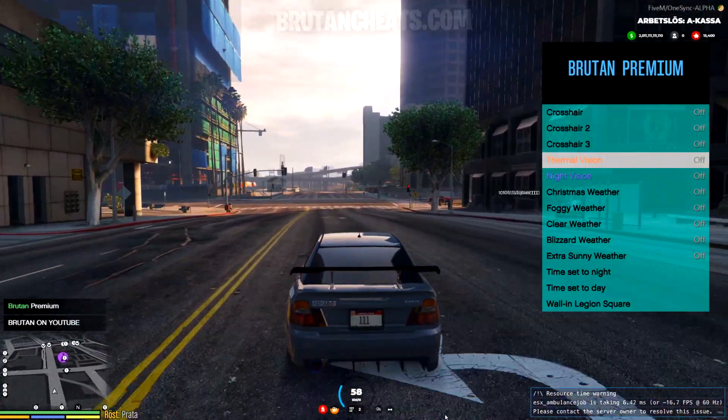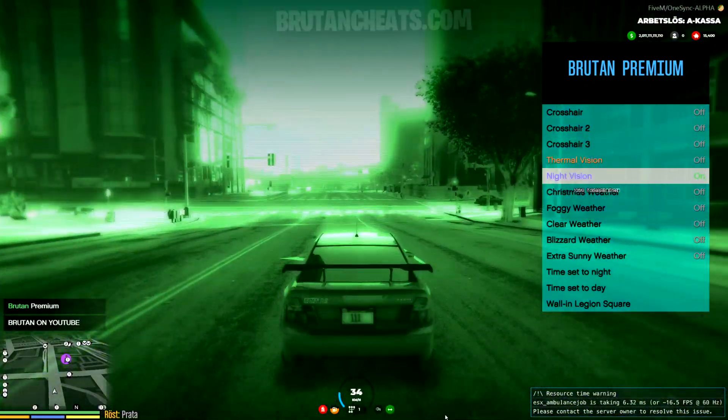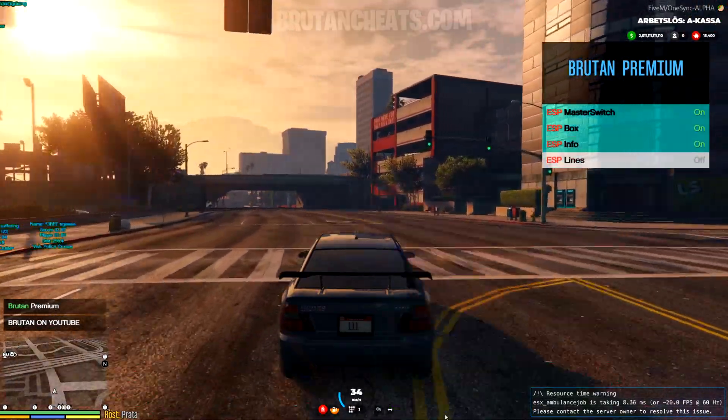From here we have crosshair, thermal vision, night vision, change the weather. We also have ESP box, info, and lines.